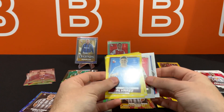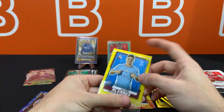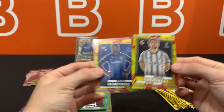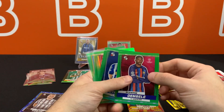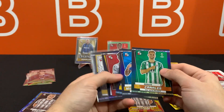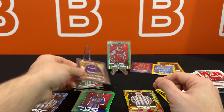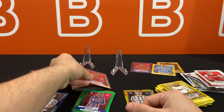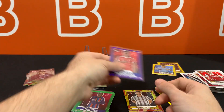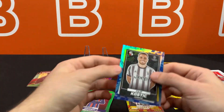I'm not going to do a full recap of the pulls, but let me show you all the different parallels we got from three different hangers. We got six commons, and the Mystics — two per hanger — so six total. Ronaldo Nazario, the Phenomenon. We also got two numbered cards out of the three boxes — one out of 99 and one out of 199. We got these three Elite Focus inserts and one Summer Splash Rare.